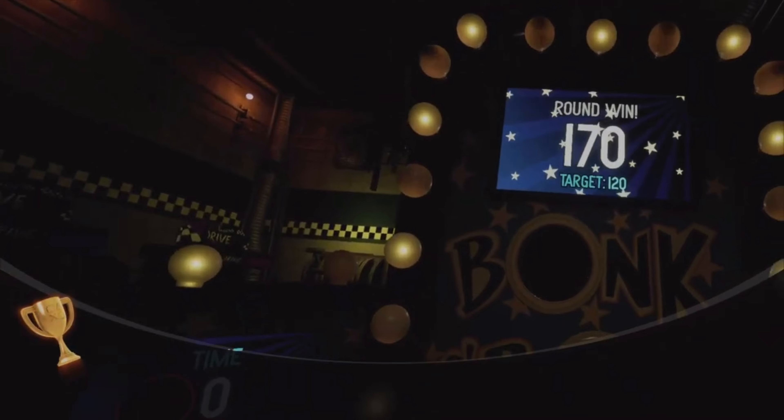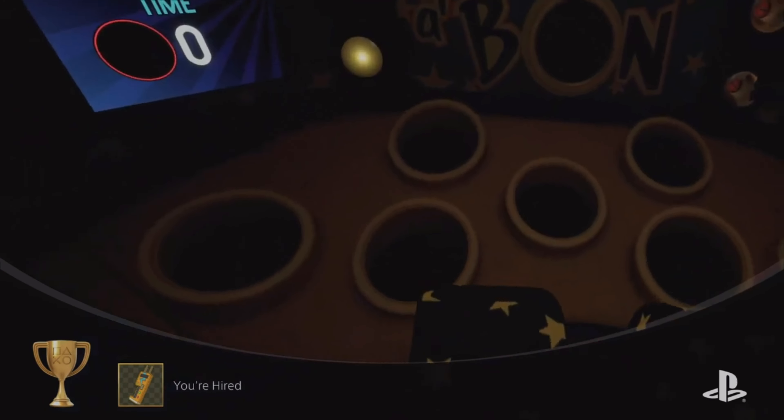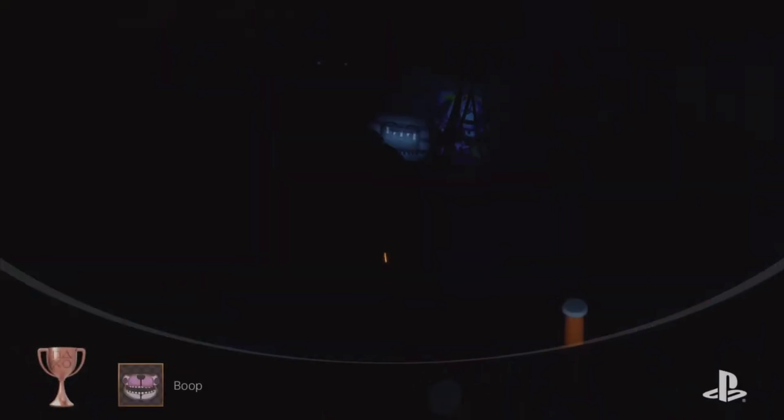The 'You're Hired' achievement is for completing all mini games, but for some reason I had to replay Bonkaban afterwards, so just be wary of that. For 'Boop,' let Fun Time Freddy get to his walking animation in front of you in the breaker room, then boop his nose when he's about to jump scare you.